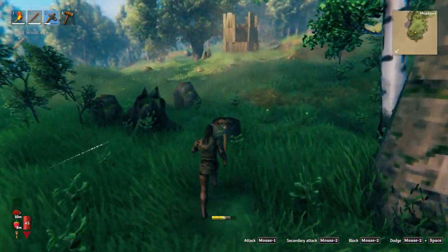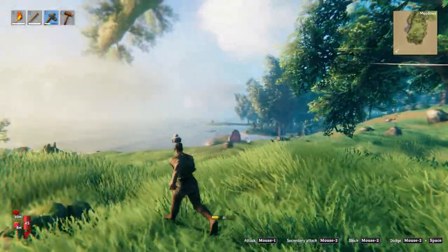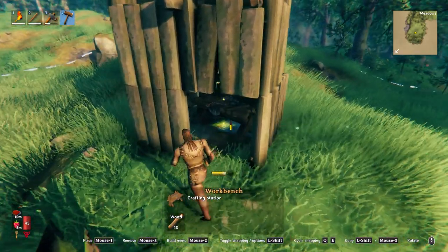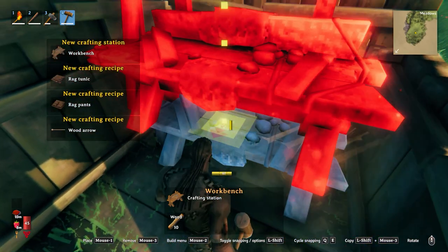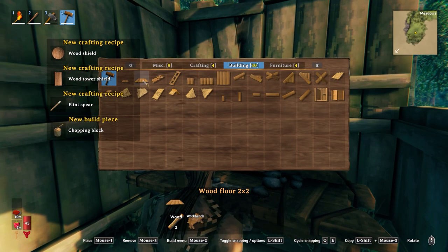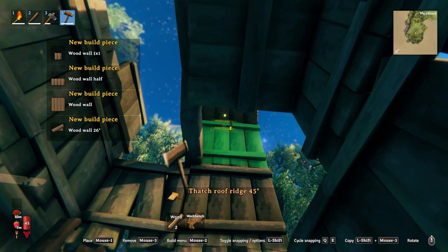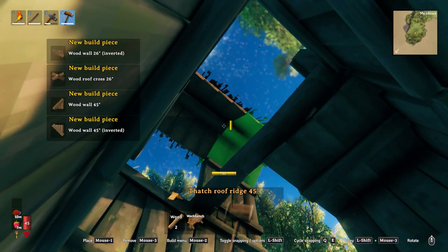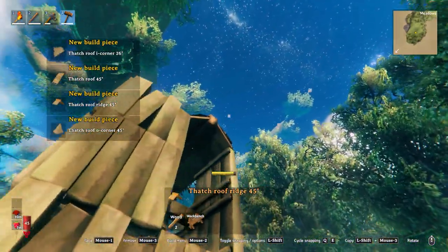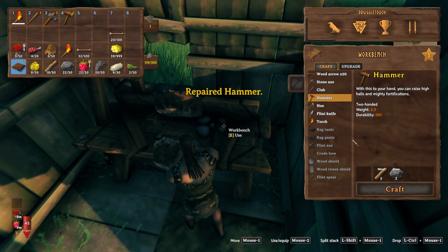Alright, there's our first tree. We have 32 wood. We'll build a dock there. Let's go here — got a workbench. Yeah, that's good. That looks real good. We must definitely need a roof. Maybe this works. Yeah, and it works. Just like that, we're in business.